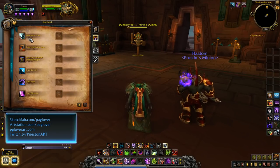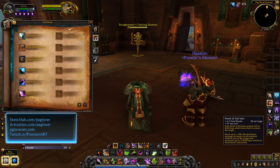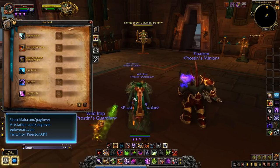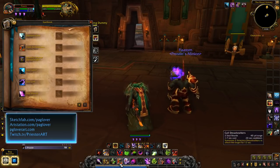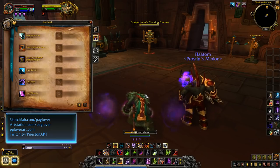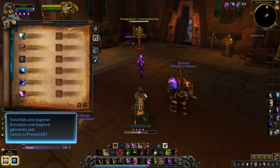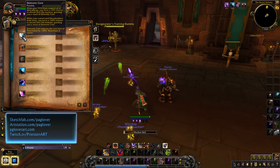The mechanic we have is Demonic Core. We still have Call Dreadstalkers, we still have Hand of Gul'dan. Hand of Gul'dan is one to three instead of one to four, so keep that in mind — you're just going to be spending three shards. Implosion is baseline as well, so that's going to be your main source of AoE. On single target, you're going to be running Call Dreadstalkers on cooldown, filling with Shadow Bolt, and then dumping with Hand of Gul'dan.